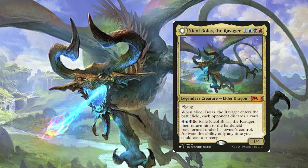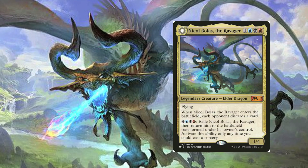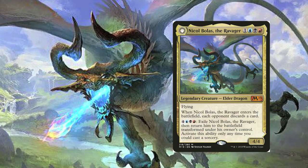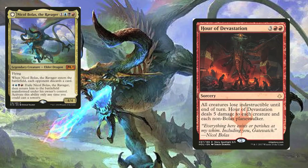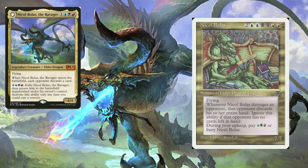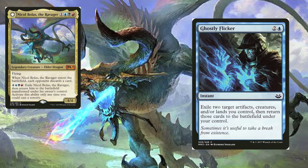You could make this list far more expensive and far more powerful, or maybe you could build it more budget friendly. Maybe you could go with a different theme such as Grixis control, Grixis super friends, Nicol Bolas tribal, flicker effects, etc. But that's the beauty of commander — the journey is the goal itself.